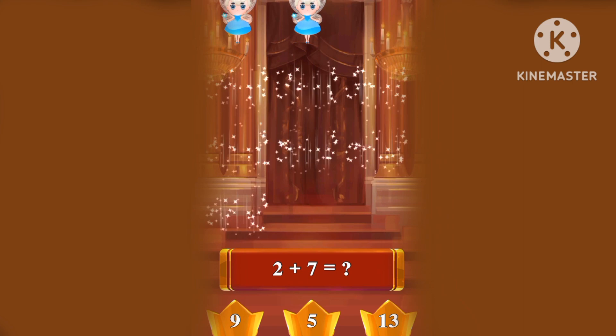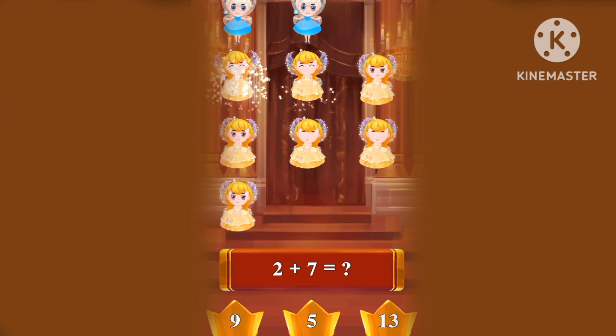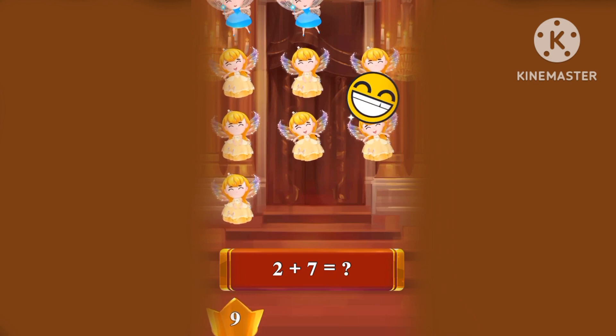What's two plus seven? One, two, three, four, five, six, seven, eight, nine! Two plus seven is nine!